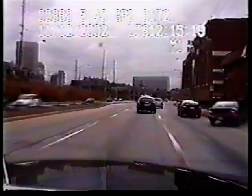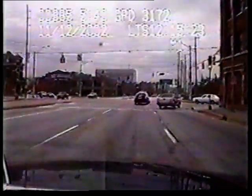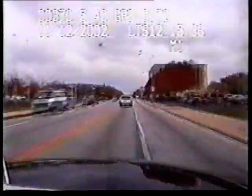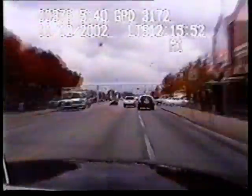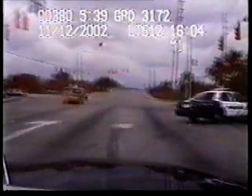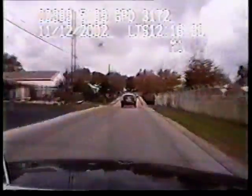First, when the patrol car attempts to ram him at a junction, the crook bamboozles him with the crafty old right-turn technique. And when the cruiser eventually catches up, the criminal gets all clever with some freestyle zigzag action. The robber then tries the same old right-turn trick as before, but the officer isn't falling for that one again.